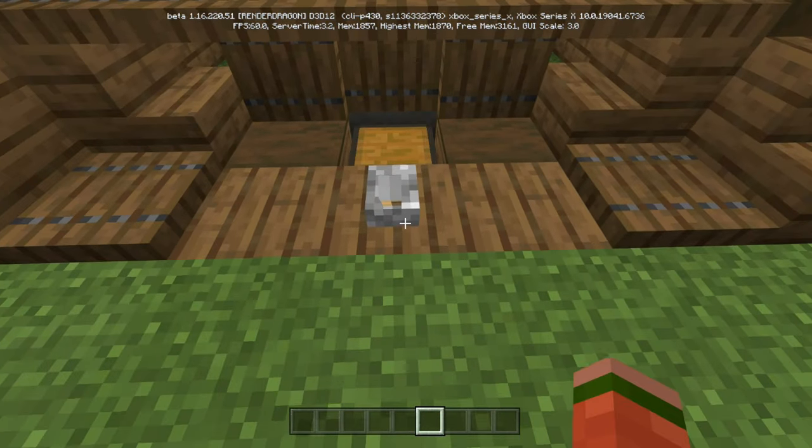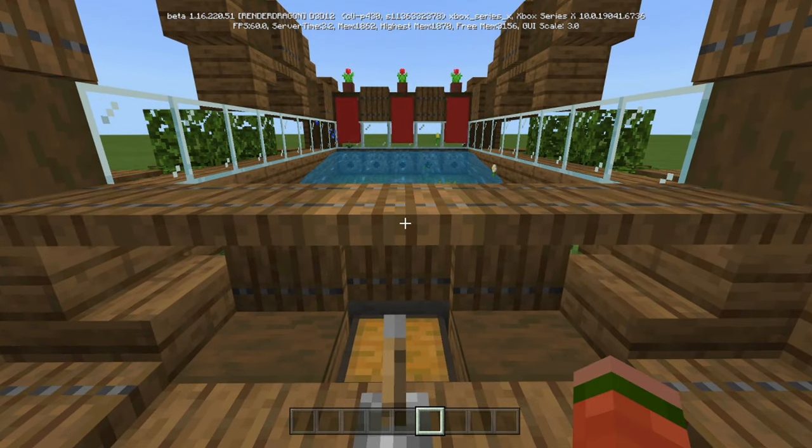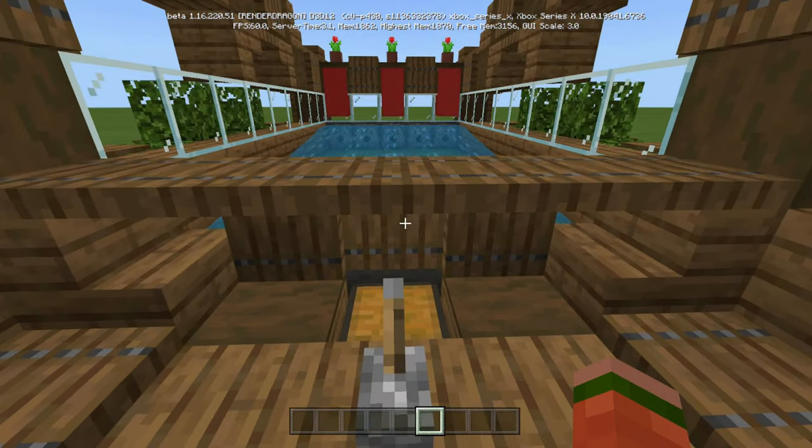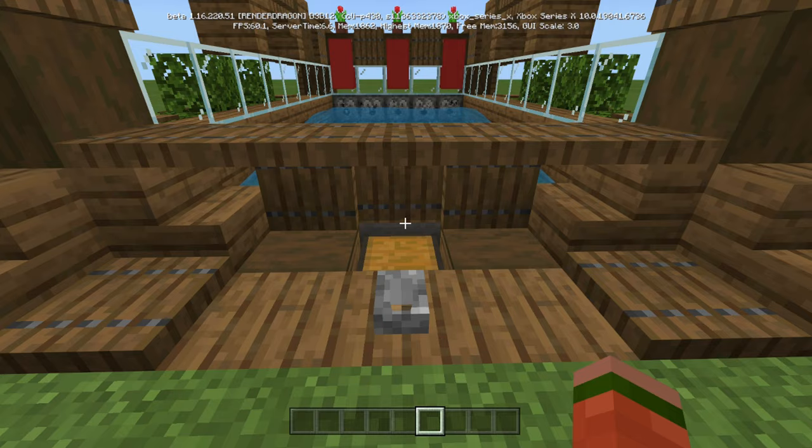And then what we're going to do is trigger it and show you that it's working. So again, there's nothing in this chest. Now let's just trigger it. So that's just to start it, because that meant it was off — this means the lock is on. Now if you pull it, it'll start going.